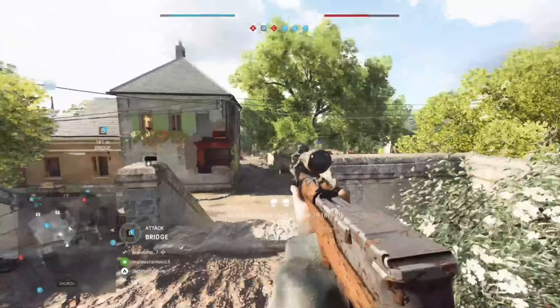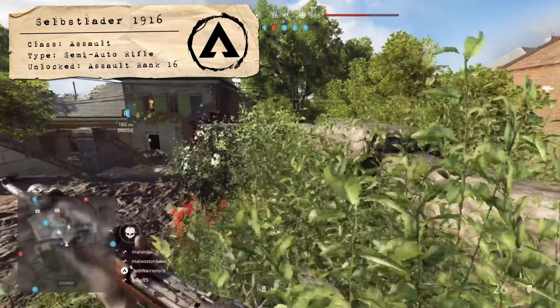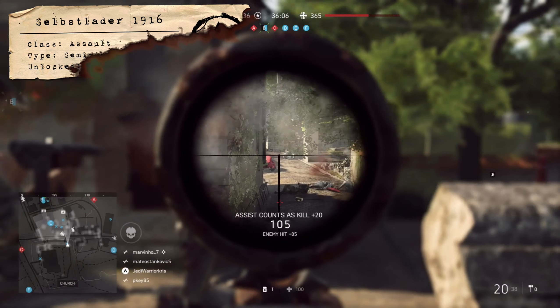How's it going guys, Chris here and in today's guide we're going to be taking a look at the Selbstlader M1916 in Battlefield V, a slow-firing semi-automatic rifle that can be unlocked at Assault Rank 16.